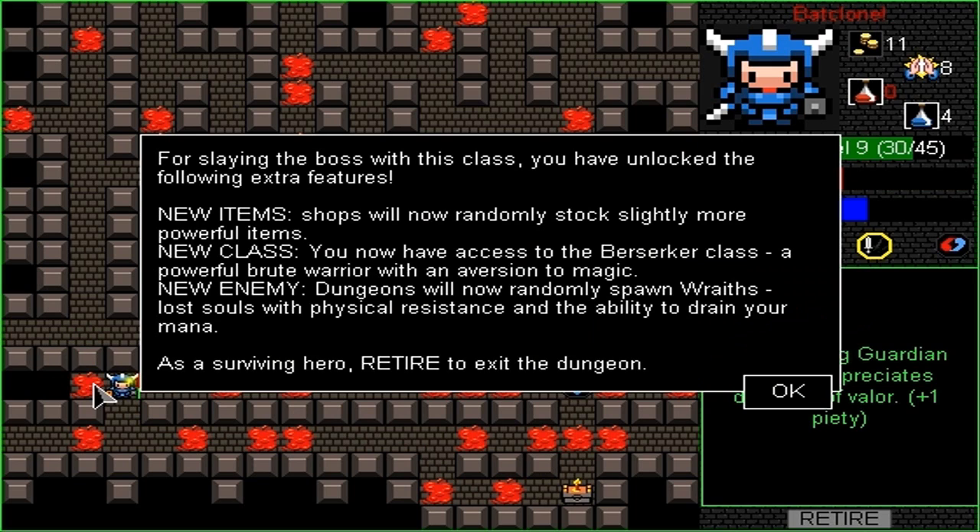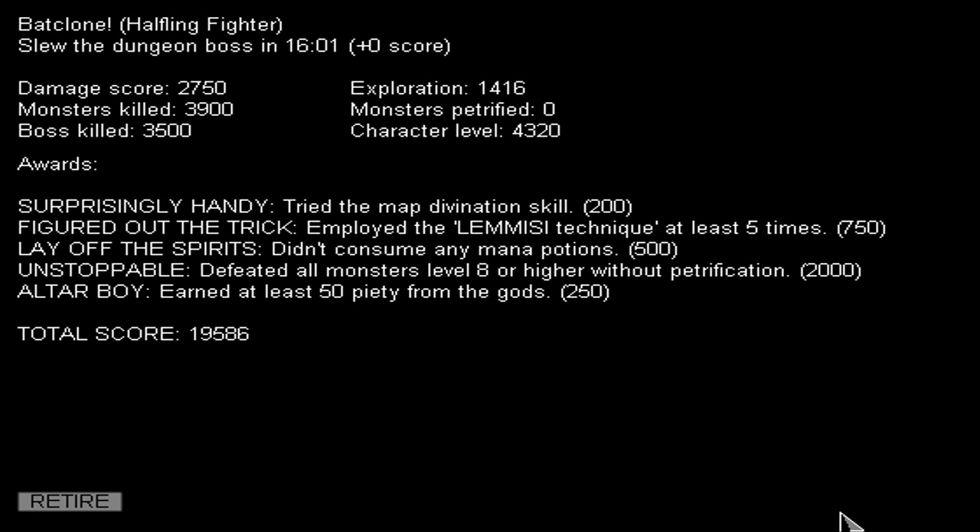Yes! For slaying the boss of this class you unlock the following extra features. New items: the shop will randomly stock new, slightly more powerful items. New class: we have access to the Berserker class, a powerful boot warrior with aversion to magic. And dungeons will now randomly spawn wraiths — lost souls with physical resistance and the ability to drain your mana. We slew the dungeon in 16 minutes. We got 2,750 damage scored, boss killed 3,500. We used the map divination skill, employed the Lemise technique at least five times, didn't consume any mana potions, defeated all monsters level 8 or higher, and earned at least 50 piety. We got 19,586 score — that's pretty nice.